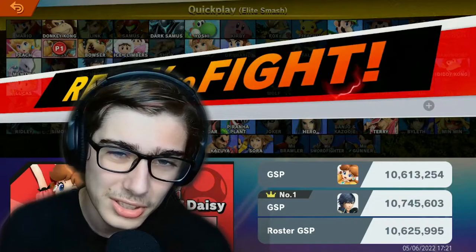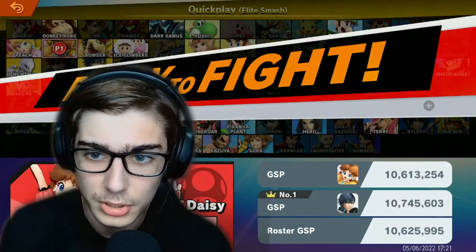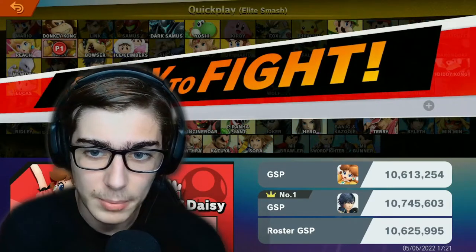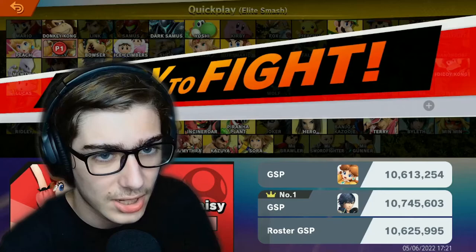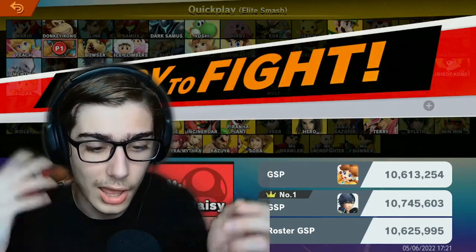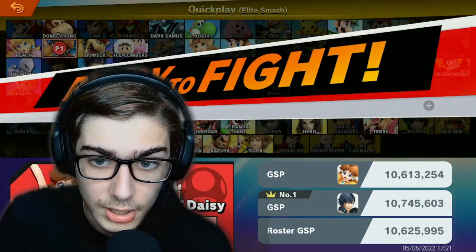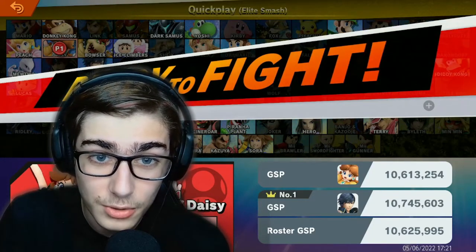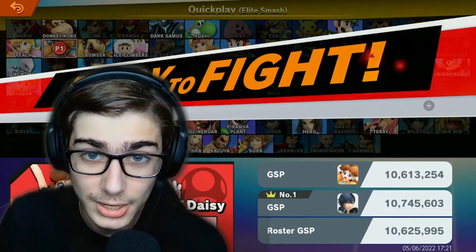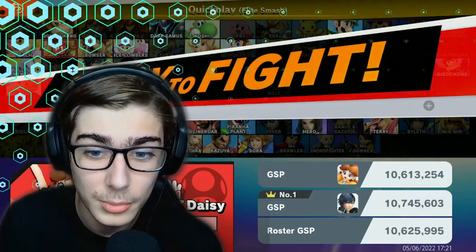And that's the thing with projectiles — the only time it's really down B is if you're playing Link, or Richter, Simon, the Belmonts, and you're just flinging that. But even then you have like two other projectiles, so you're in that sort of projectile mindset where you're just throwing stuff. But yeah, that's really all I have to say. Thank you guys so much for watching — make sure to leave a like down below, comment, and subscribe, and I will see you guys in the next video. And until then, peace out and make it a great day everyone.